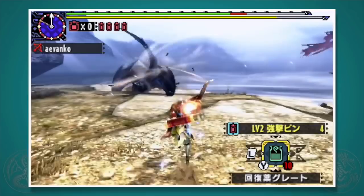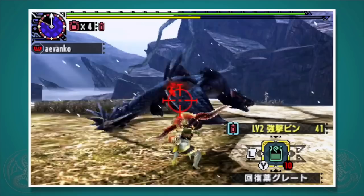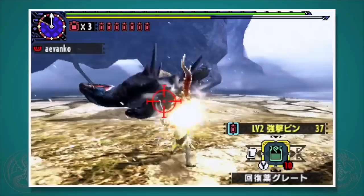Hunter Arts. Accelerate Rain is by far the most useful hunter art for the bow. For a limited period of time, you'll not only move faster but also charge your shots faster. At level 1 it lasts 30 seconds, at level 2 you get a full minute, and at level 3 you get a full 90 seconds. It stacks with Focus, allowing you to do serious damage. However, the skill doesn't charge up fast enough to be a replacement for Focus — it's just a really nice addition.